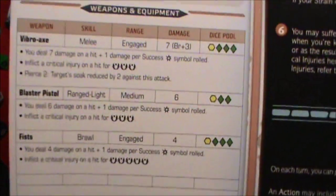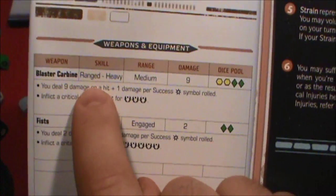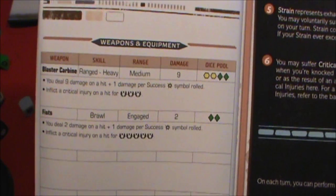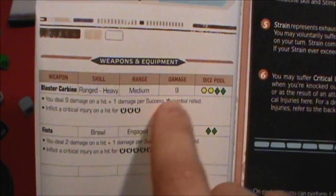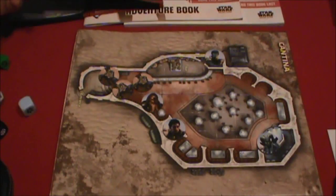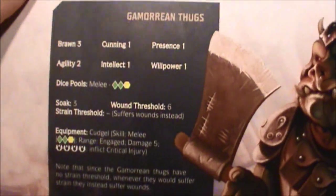What kind of damage would she do here? Blaster — that's going to do nine damage. That one success will make it ten. So ten damage here. Not enough advantage to make a critical hit, but ten damage. Their soak was three, so that's going to drop to seven net damage. I think that's enough to take him out because their wound threshold was only six for these thugs. Let's double check — wound threshold six, yep, he's a goner too.